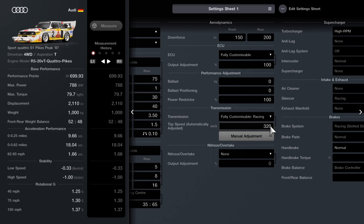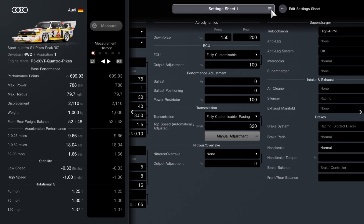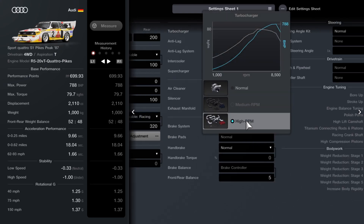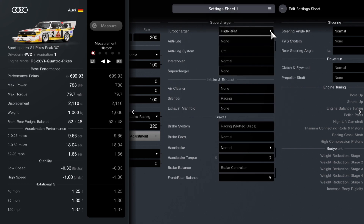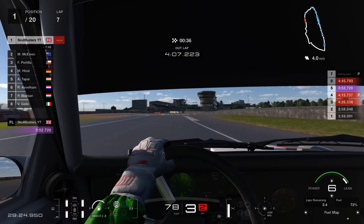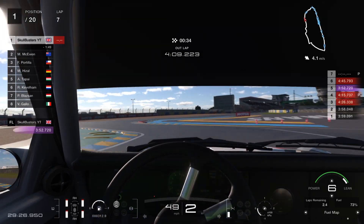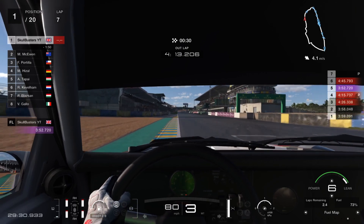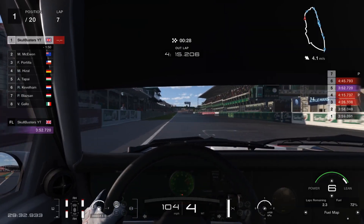Keep your diff numbers nice and low. Top speed — you can have 320, might be able to push up to 330. Downforce is surprisingly at max, and no ballast. I've got a high RPM turbocharger, and that's all you can have — the car's maxed out. Just make sure you've got fully tuned suspension and transmission to be able to affect all those settings and the limited slip differential.